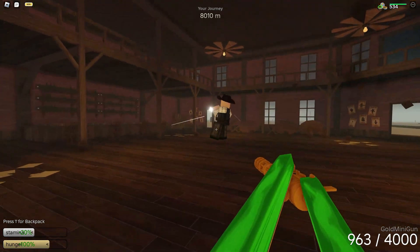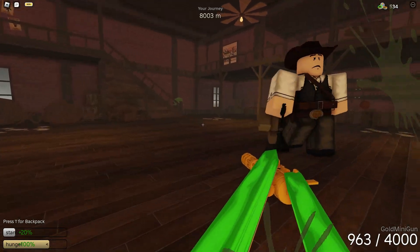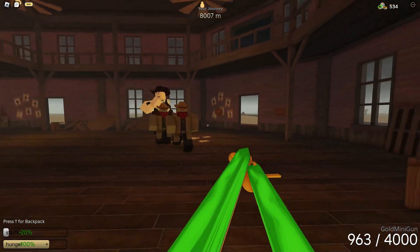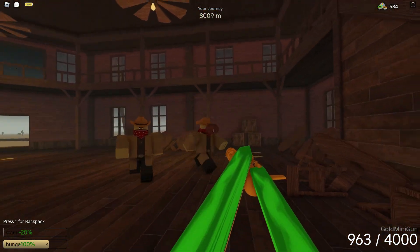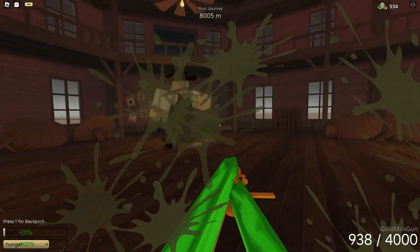To avoid the dynamite that he throws, just look where they land and stay away from them. His main attack will be his pistol. To avoid this you just have to move sideways. If he is in front of you and he shoots, you will take some damage.